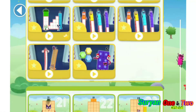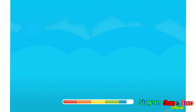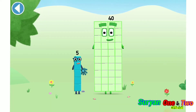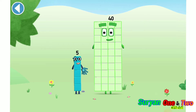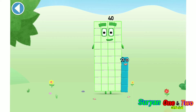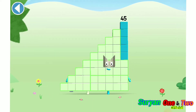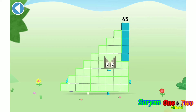Let's play. You're about to meet number block 45. Can you add 5 to 40 and make number block 45? Drag number block 5. Spot on! This is number block 45. This number block is made up of 45 blocks.